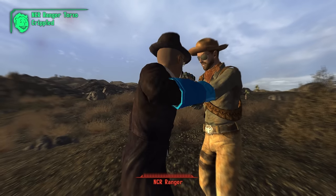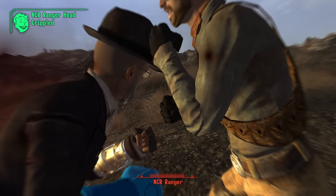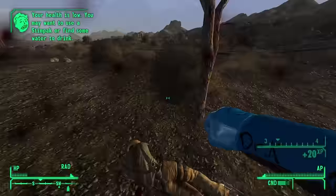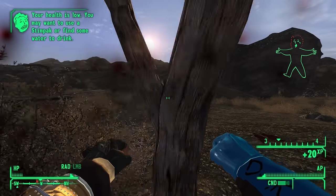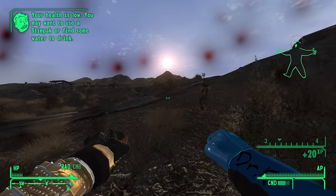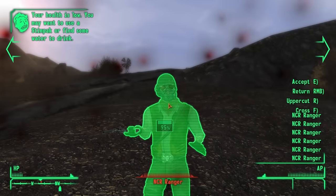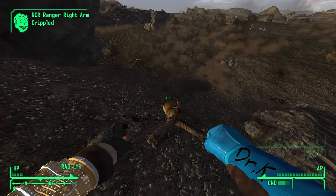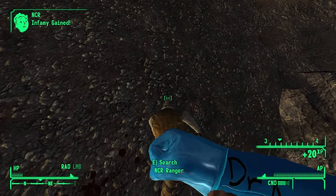Dr. Klein's Glove — hits from this glove reduce energy weapon skills and weaken the strength of the target. And if you hit a crit, it drains even more stats, reducing their damage threshold. It's crazy easy to get — you'll find it in Higgs Village in House 101. These gloves work reasonably well inside of Old World Blues itself, but have very little utility outside of the DLC.